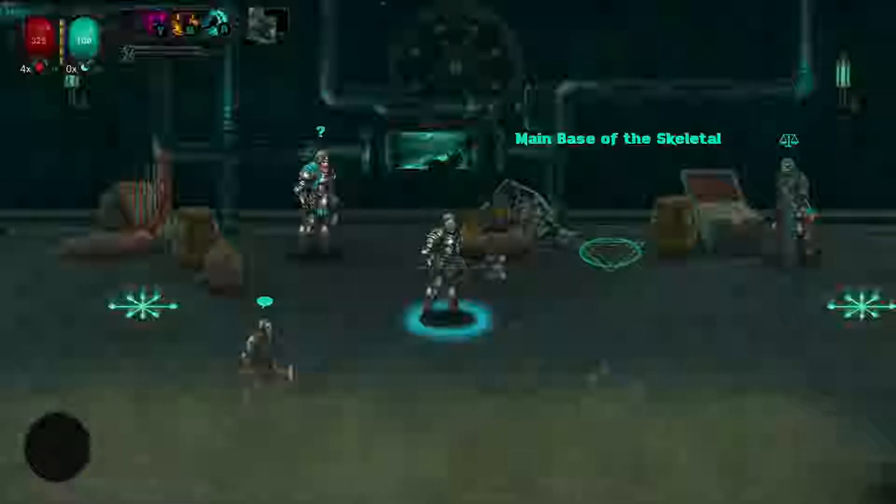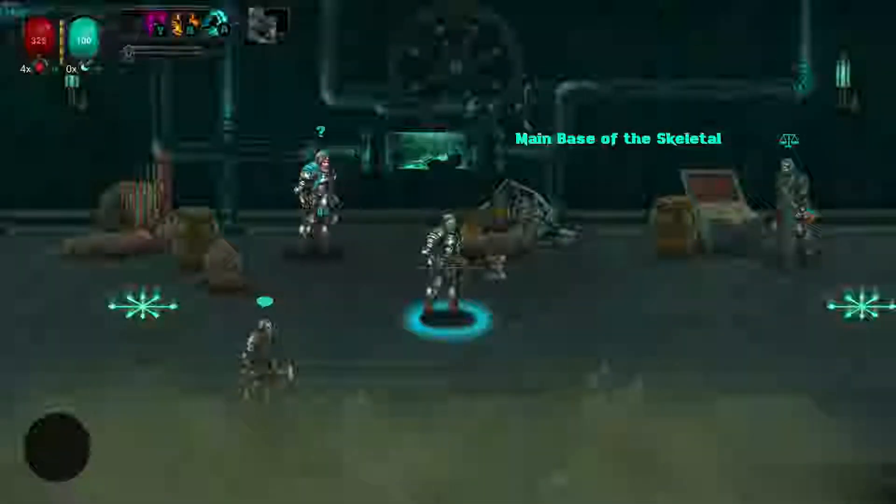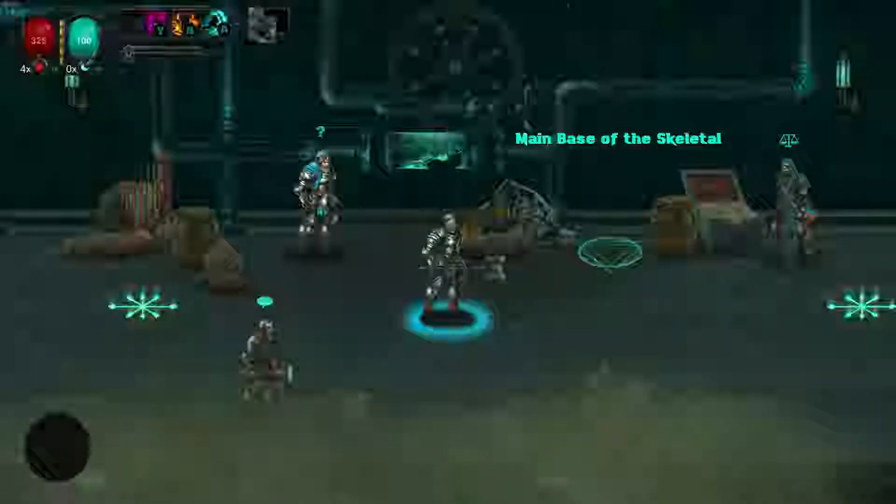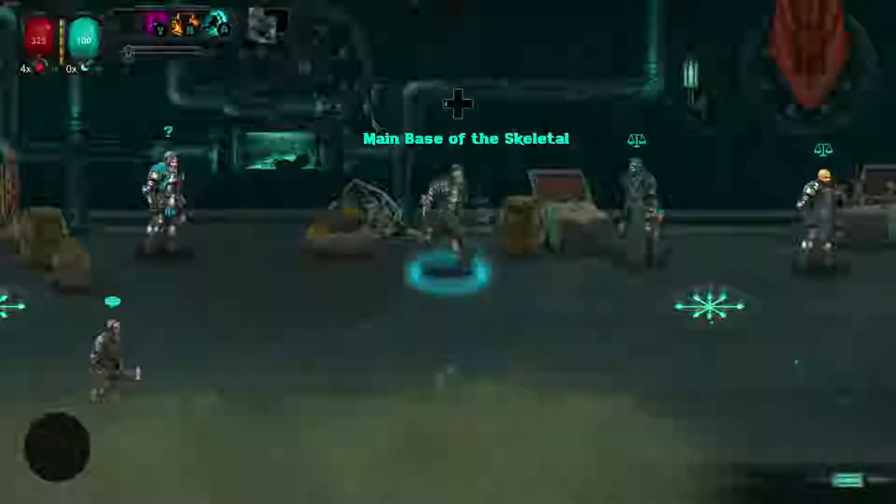Hey everyone, Eldrick here and welcome back to Moonfall Ultimate and welcome to our new hub area. In the last video we took down the Lunarium refinery and made this our new temporary home or campsite. We're getting ready to go into the haunted skin and bones quest where we need to find and destroy the main skeletal camp. So let's get started.